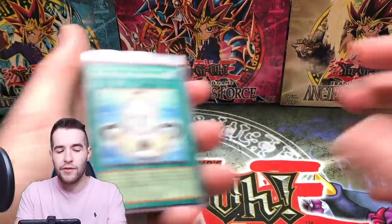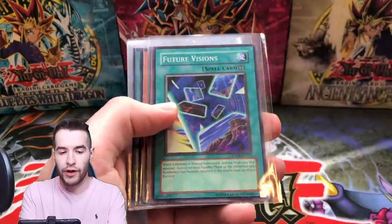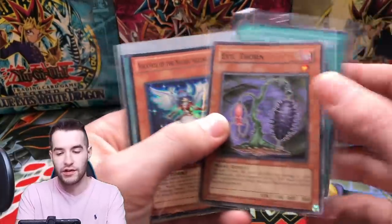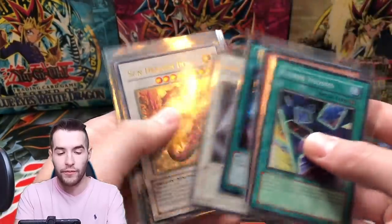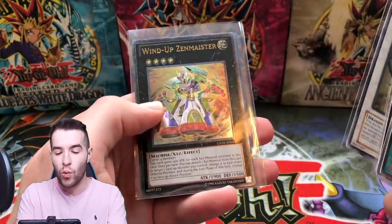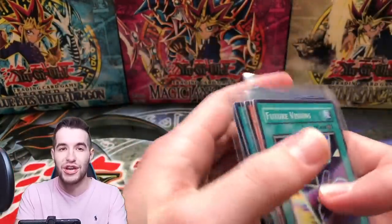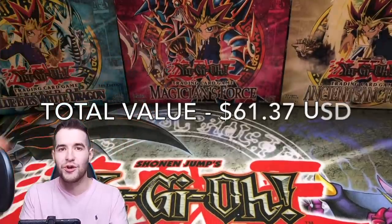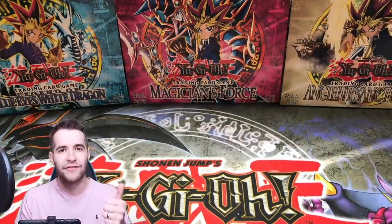Overall, let's go over what we got. Out of this opening today we got two nice commons, we got a Gale Dogger — that's a three dollar rare. Then we got some super rares. We had a couple ultras — a nice ultra rare, very nice ultra rare Sun Dragon Inti, Wind-Up Zenmaister — and of course another ghost rare, Heroic Champion Excalibur. That was a crazy opening, those are really good pulls. I'm really happy with this.